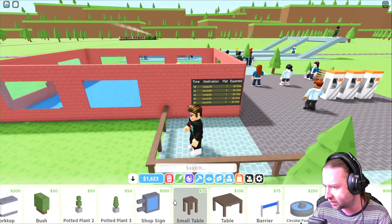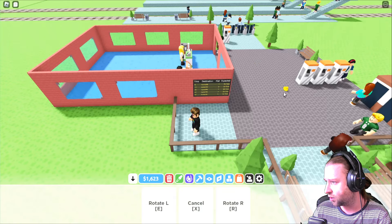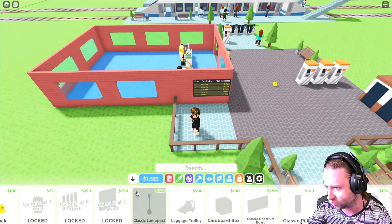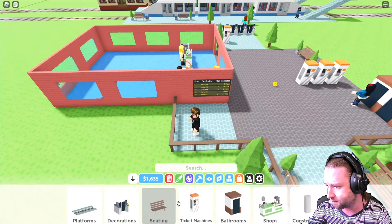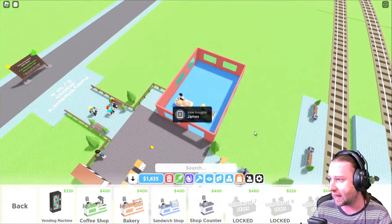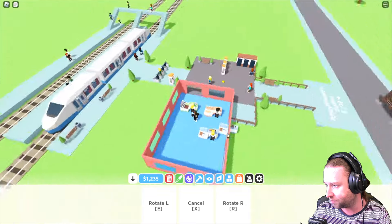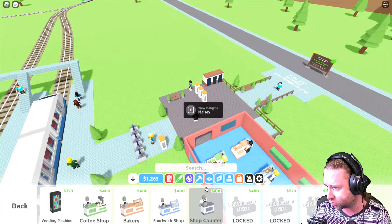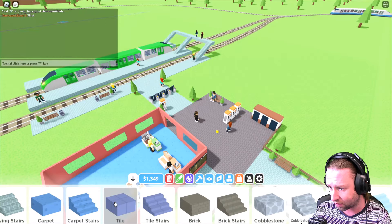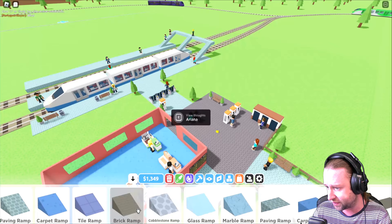We've got a piano, ticket gates, worktops, bushes, shop signs, barriers, and — we've got a duck! Every train station needs a duck. So we're going to place a random duck right there in the middle, just to confuse people. We've also got a sandwich shop now, which is pretty epic. I don't really like the layout but as long as it works, it works — so I'm going to place down a sandwich shop. We've got different types of floor, stairs, carpet stairs — I don't think I'd like carpet stairs, they'd get a bit manky very soon.